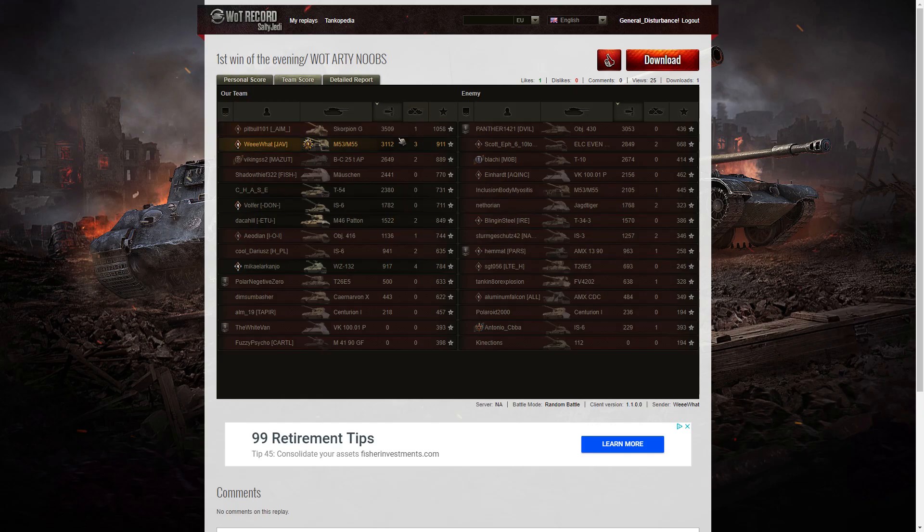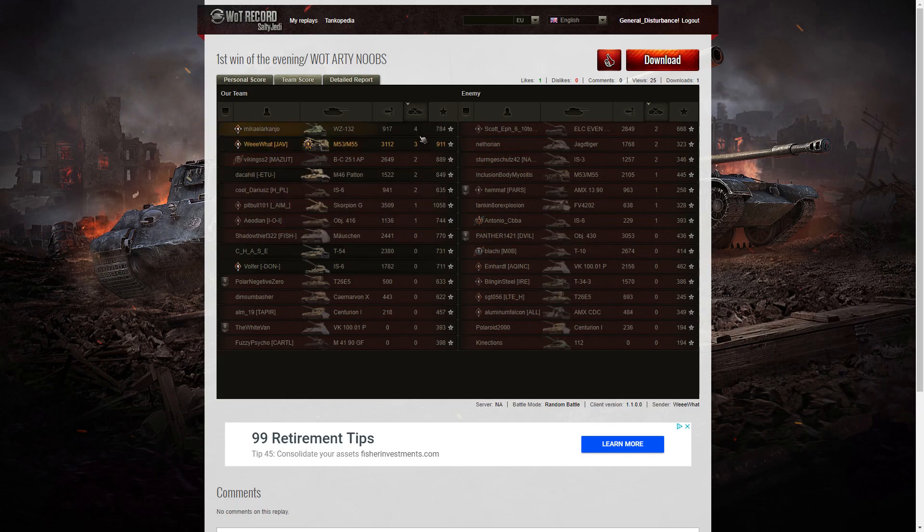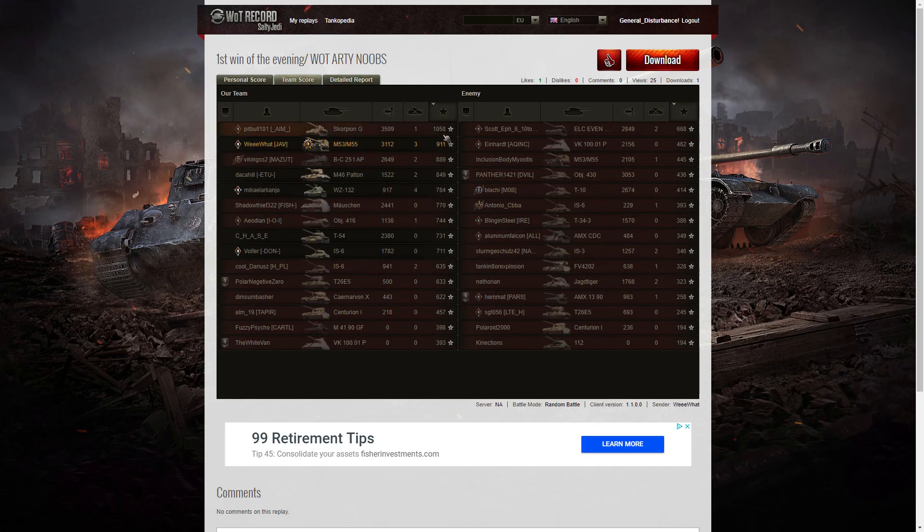He got the second-highest damage on his team. Highest damage went to the Scorpion G — 3,509 hit points. That's why the enemy were reluctant to move up the west side of the map, because he was hammering them hard every shot. Weewat managed 3,112 hit points. The Object 430 on the enemy team managed 3,053. For kills, it was the WZ-132 with four kills, then Weewat with three. For base XP, the Scorpion G got 1,058, then Weewat with 911, and the Bat-Chat 25t with 889.